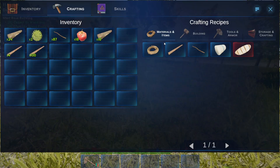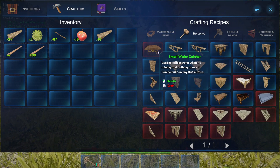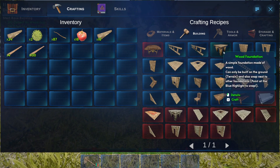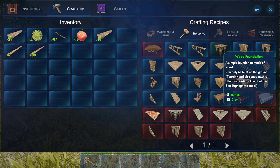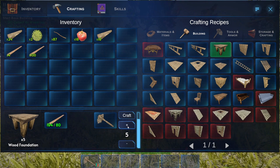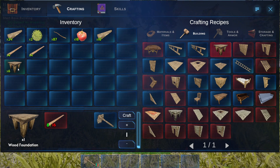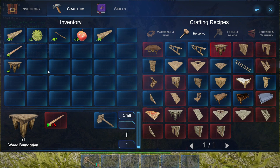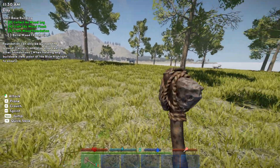Let's go ahead and build a foundation. I'm guessing that's in the building menu. I was right — foundation. We'll go ahead and build six. They are quite expensive in terms of wooden planks, but you get a lot of planks from just one log, so that's not bad. I don't know where I want to build. I guess here isn't the best place to build, honestly.